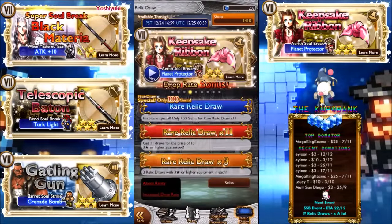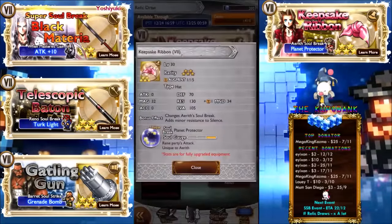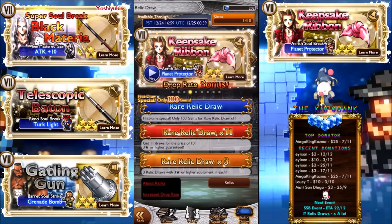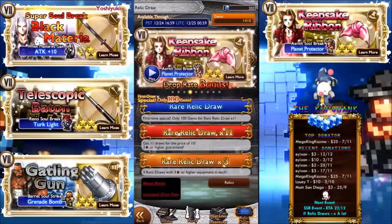The Keepsake Ribbon is also a really good one — I use it in pretty much all my videos. You can see how good it is: 200 magic I believe, with a 50% increase to attacks, so it's a huge deal. Mog may actually be on the same path as the Keepsake Ribbon, so Mog's relic might be even better because it gives regen as well.